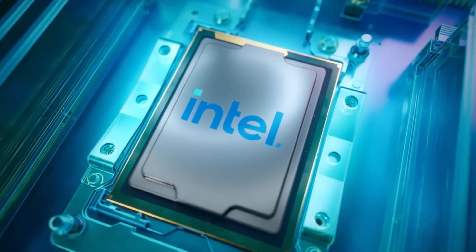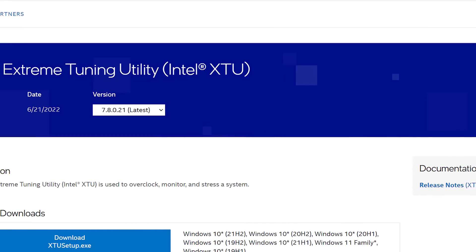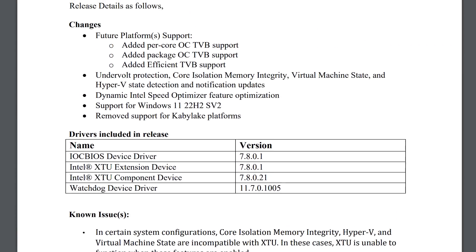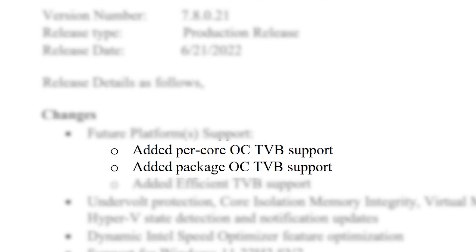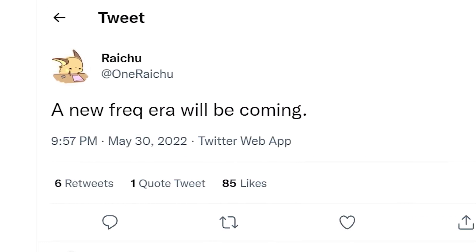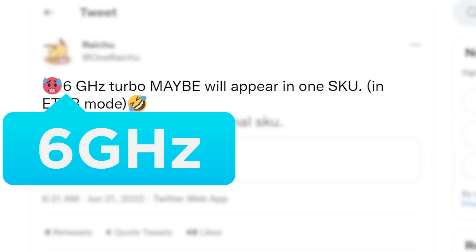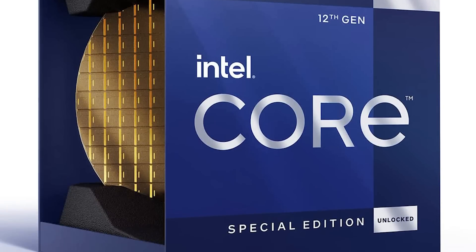Next up, it looks like Intel is going all out with their next-gen Raptor Lake CPUs. A new version of Intel's Extreme Tuning Utility was released, and in the release notes, Intel apparently added new features for future platform support, like per-core and package overclock thermal velocity boost, as well as a new feature called Efficient Thermal Velocity Boost. In a new post by known leaker Raichu, later reported by WCCF Tech, he claimed last month that a new frequency era was coming, and then just recently he stated that we could actually see a 6GHz turbo in ETVB — but that it won't be a normal SKU, so likely a KS model or something along those lines.